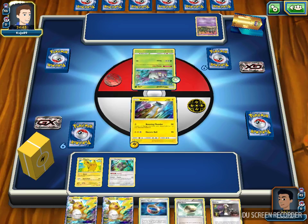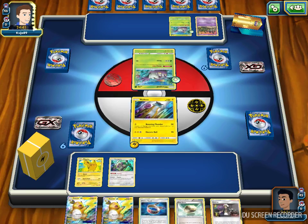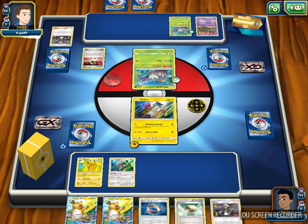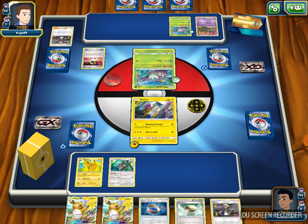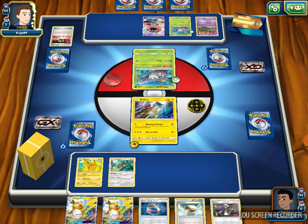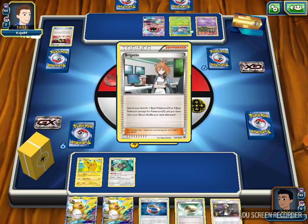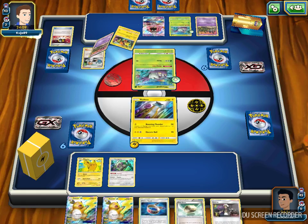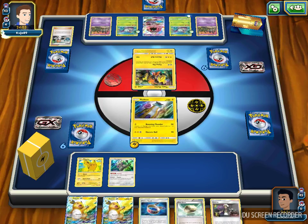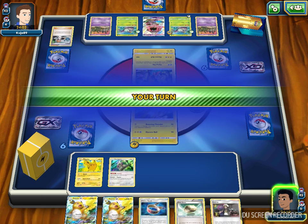Opponent draws through their turn and drops another Wimpod to the bench — Wimpod has an Overcoat-type card so you can trade it for free. I see Rainbow Energy, Double Colorless Energy, and a Guzma. Opponent gets a Tapu Lele GX and uses Wonder Tag to search for Brigette. He grabs another Wimpod and a promo Coco — and there's a promo Coco and a Trubbish. He attaches a Rainbow too, but looks like we're not going to see a first-turn spread.